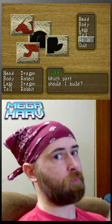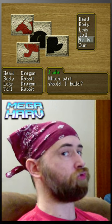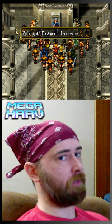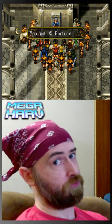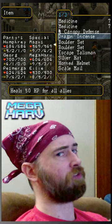Seeing as we're using the Han's Money Glitch, I don't really care so much about the Prosperity Rune. However, if you make Dragon Rabbit Dragon Rabbit, you'll net yourself a Dragon Incense as well as a Fortune Rune. The Dragon Incense heals every party member by 50 HP in battle, but it never runs out.